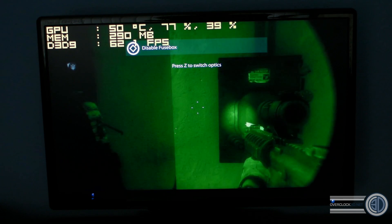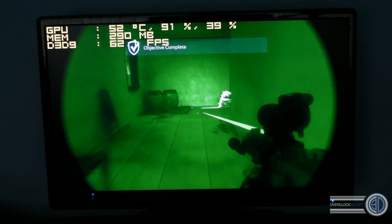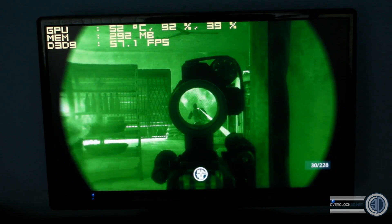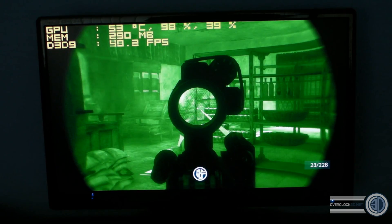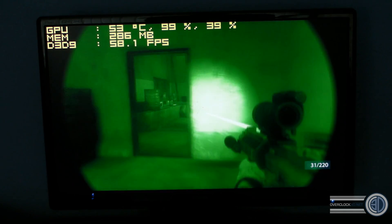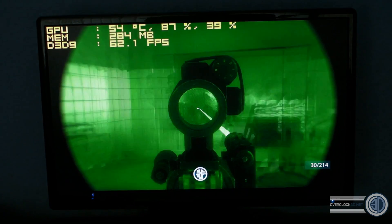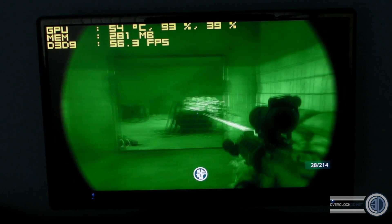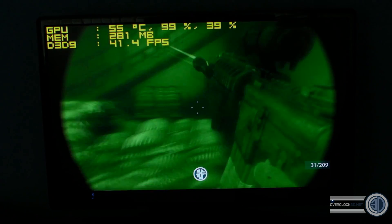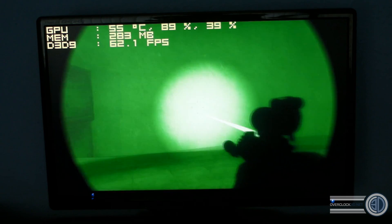This is a game we don't normally use in the benchmarks anymore because it's really not demanding at all — it's got a 62/63 frame buffer cap on it anyway — and it's Medal of Honor. We're using an immensely powerful CPU, but this is just to show you that these lower-end cards, with the game maxed out at 1920x1080 resolution, can play these basic games pretty well. Temperatures aren't really getting very high, it's not even using 100% GPU, and hardly any memory on the graphics card either. We've now gone up to 99% GPU usage but only 281 megabytes of video RAM being used.